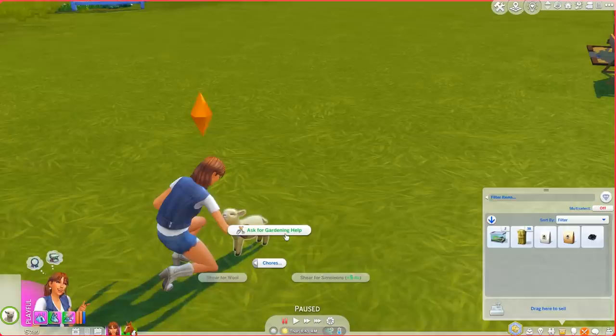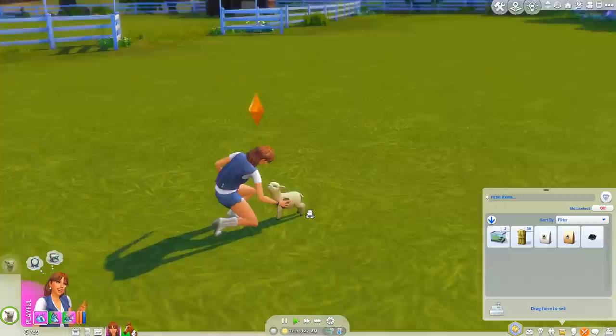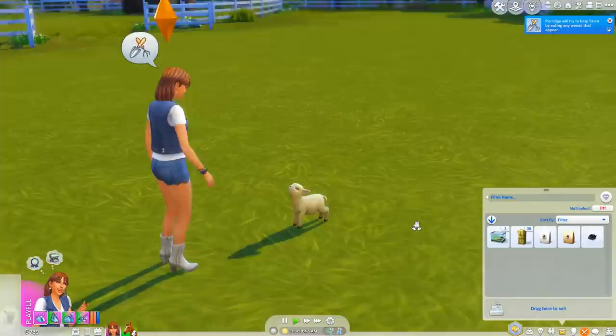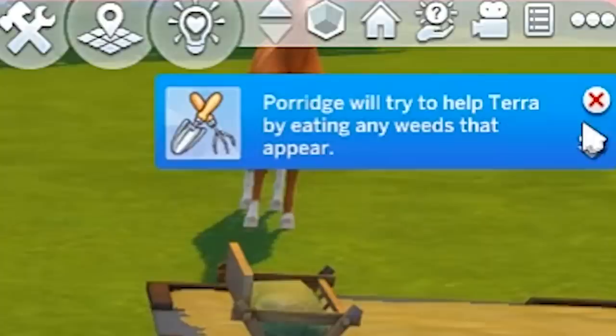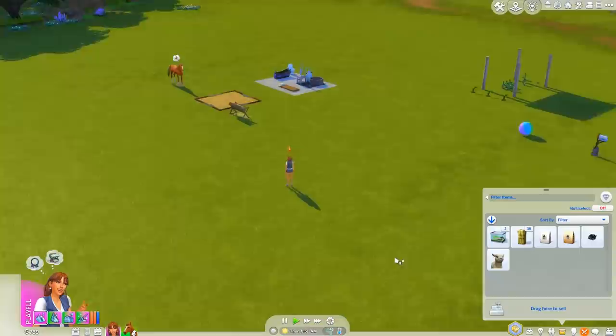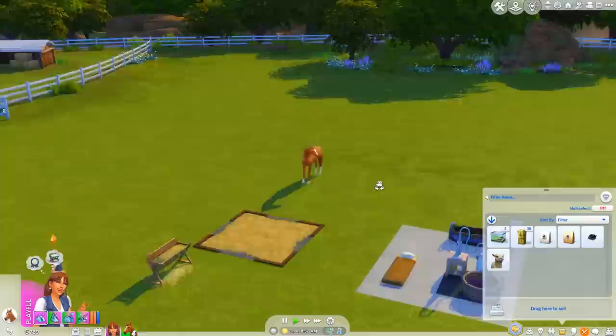We need to take Porridge with us to the cave so we can enter the next stage. Let's see if they'll agree - yes, Porridge will try to help Tara by eating any weeds that appear. That's so cute! Oh, we can put Porridge in our inventory - that's so random. Firefly is doing really really well so we can go for a ride.